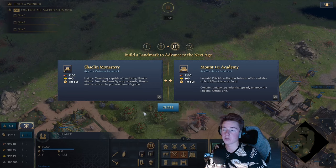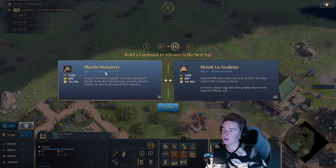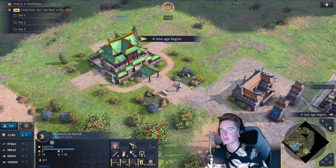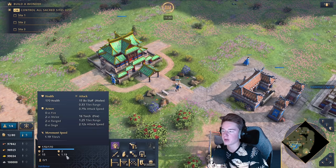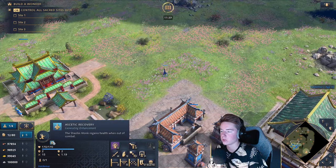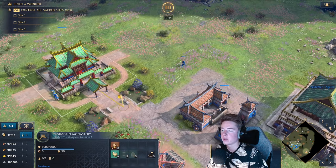Let's look at the new Castle Age landmarks — the Shaolin Monastery and the Mount Lu Academy. The Shaolin Monastery acts as a monastery but produces a special unit called Shaolin Monks, costing 200 food. They're actually pretty strong — they can defeat Samurai one-on-one. They have 15 base damage, 1.19 movement speed, and can carry relics. They're good at fighting and regenerate health quickly out of combat, making this a strong landmark overall.